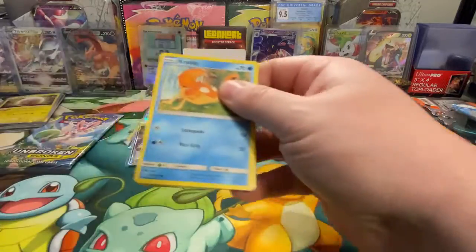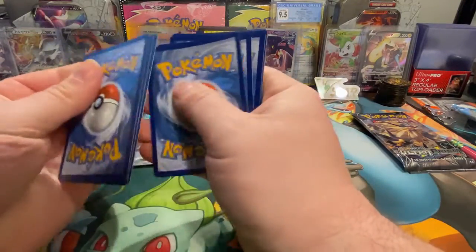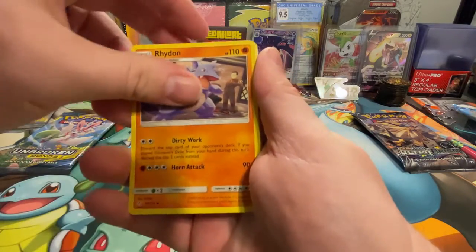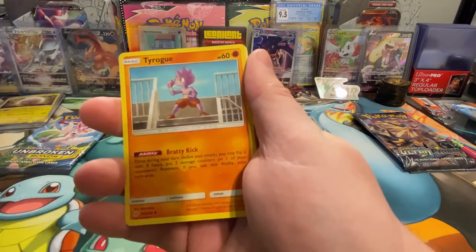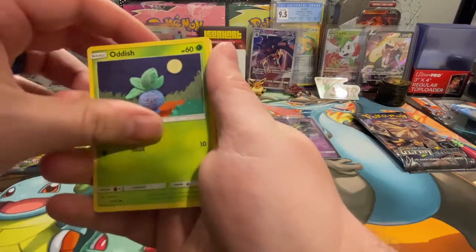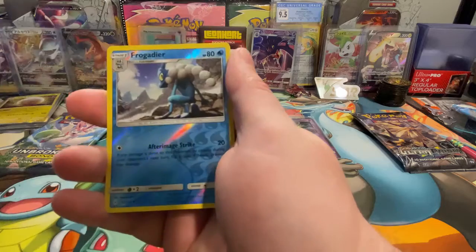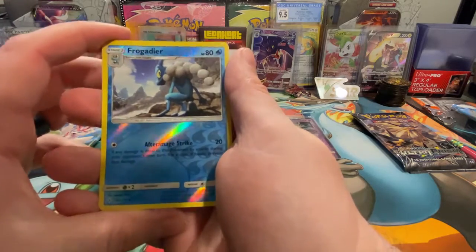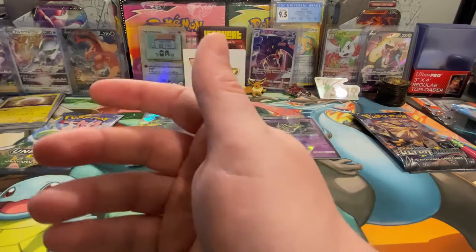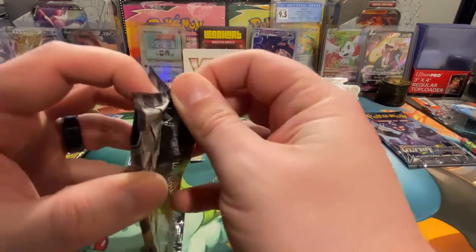Two more packs in each — let's keep this going. We have five hits so far and I like it. Sun and Moon cards had pretty good artwork. We have a reverse holo Frogadier and a Tangrowth is the rare. Ultra Prism, let's go — let's see if we can get another hit.